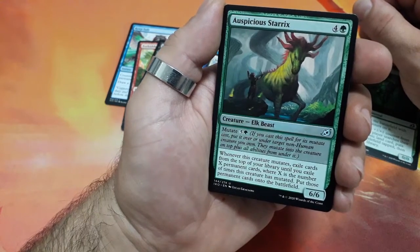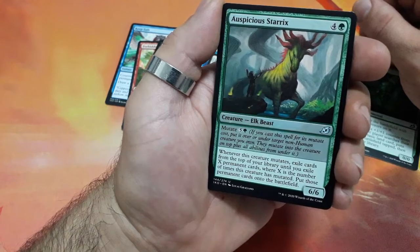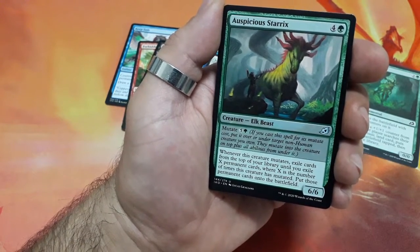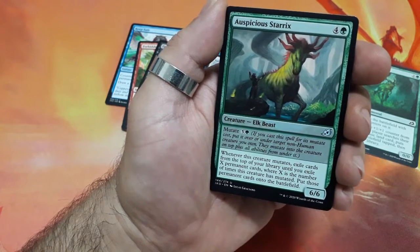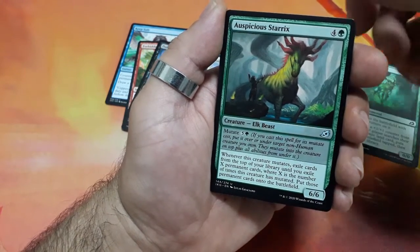Auspicious Starrix, five drops — he has mutate for six. Whenever this creature mutates, exile cards from the top of your library until you exile X permanent cards, where X is the number of times this creature has mutated, put those permanent cards onto the battlefield, and it is a 6/6.